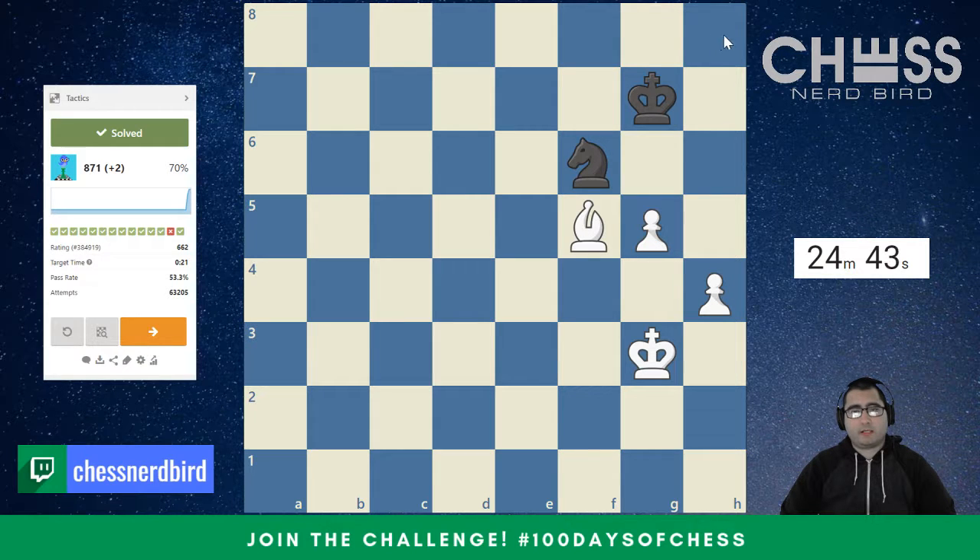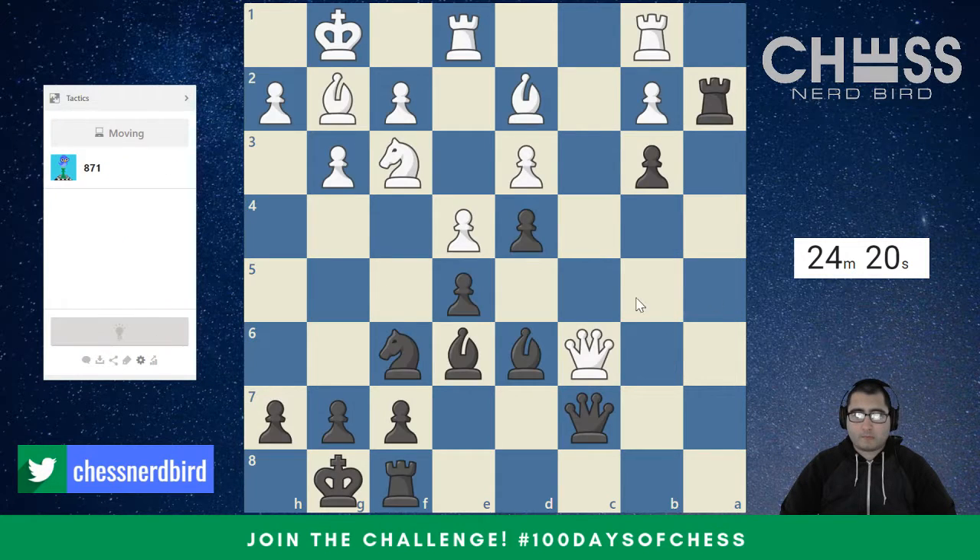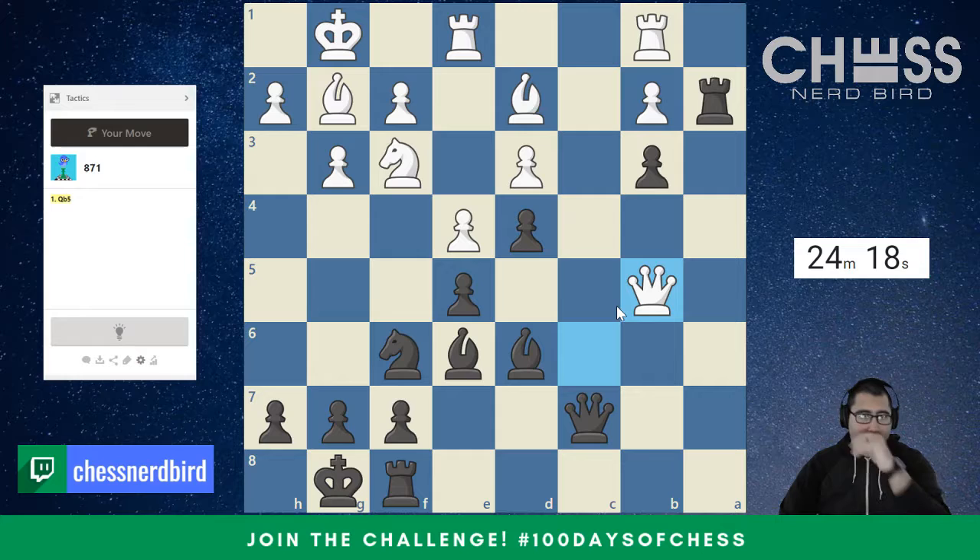This pawn and that square are a queen on a square that this bishop cannot control. So if the knight gave itself up, it wasn't going to work. Alright, so we got that one right. Moving on.